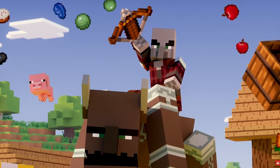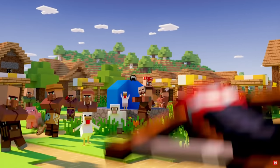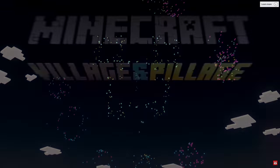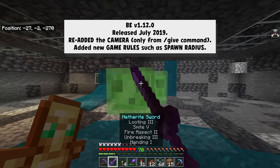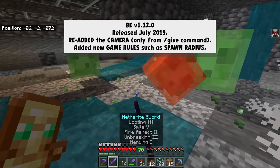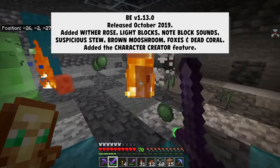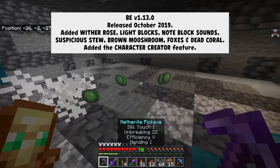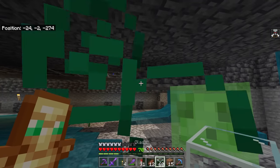They went from 1.11 to 1.12, and 1.12 added the camera only from the gif command, as well as new game rules like spawn radius. 1.13 was just as exciting, adding the wither rolls, light blocks, note block sounds, suspicious stew, brown mooshroom, foxes, and dead coral — a few missing features from Village and Pillage plus some features they needed to add anyway. The light block was another Bedrock exclusive at the time that was super useful for content creators.